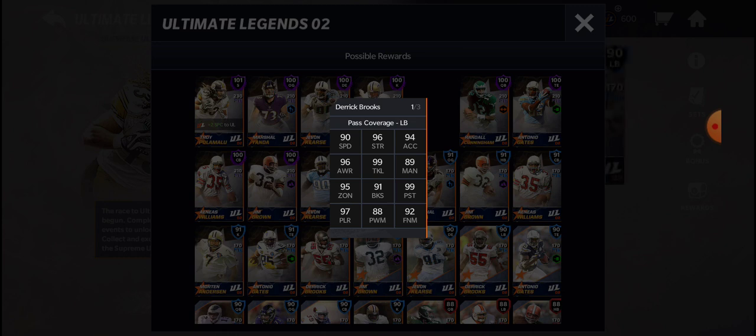His second 99 stat is pursuit. He has 99 pursuit on top of 90 speed and 94 acceleration — this guy is fast. He can pick up speed quickly, and he has a perfect pursuit stat, meaning he will not give up when chasing down a player. Whether it's a quarterback for a sack, a running back, a tight end, or a receiver, whatever he's chasing, he's going to do everything in his power to get there. 99 tackle, 99 pursuit — he's going to be able to chase you down and make the tackle.